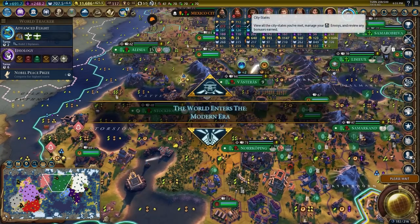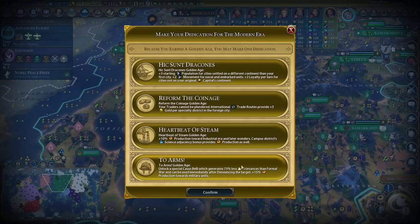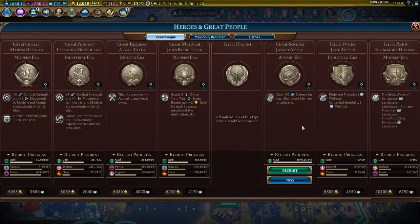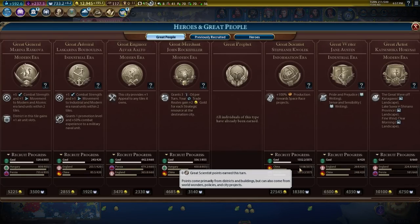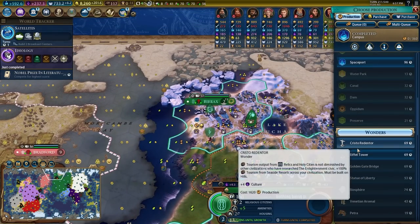I then entered the Modern Era where I was still in a golden age. I just kept with Heartbeat of Steam because the extra bonus production from campus districts was pretty helpful. After passing on a few more great scientists, I eventually was forced to take one — unfortunately it was Mary Leakey, who gives extra science for artifacts, which is totally useless for me this game. That was a bit of a bummer.